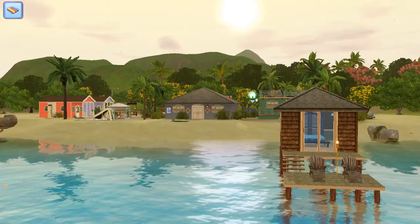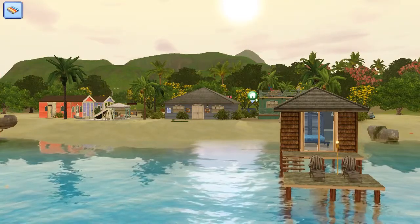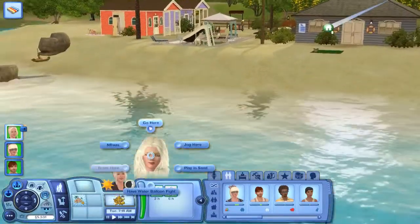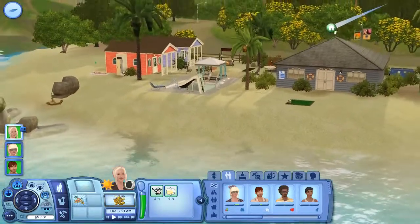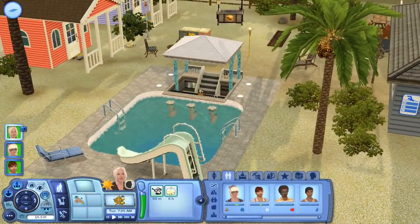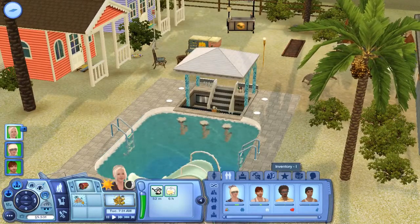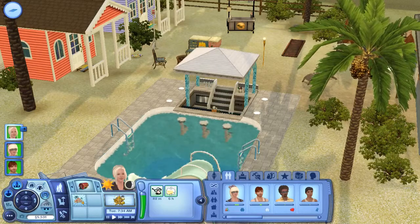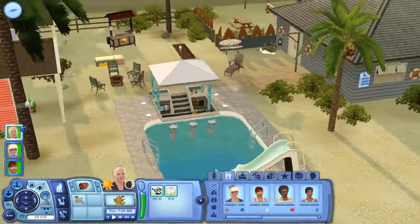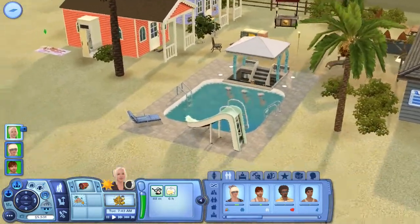Hey guys and welcome back to Let's Play The Sims 3 Island Paradise. So we have switched back to the Moonlight household and I made a few upgrades to the resort. I used the blueprint mode to add a new pool area because our guests were wanting a pool so badly. I found that while we were playing as the pirates, the game for some reason added cars to their inventory, so I was able to sell those and make a ton of simoleons, allowing me to put in this blueprint which cost around 10k. There's a pool slide here which we haven't tried out yet.